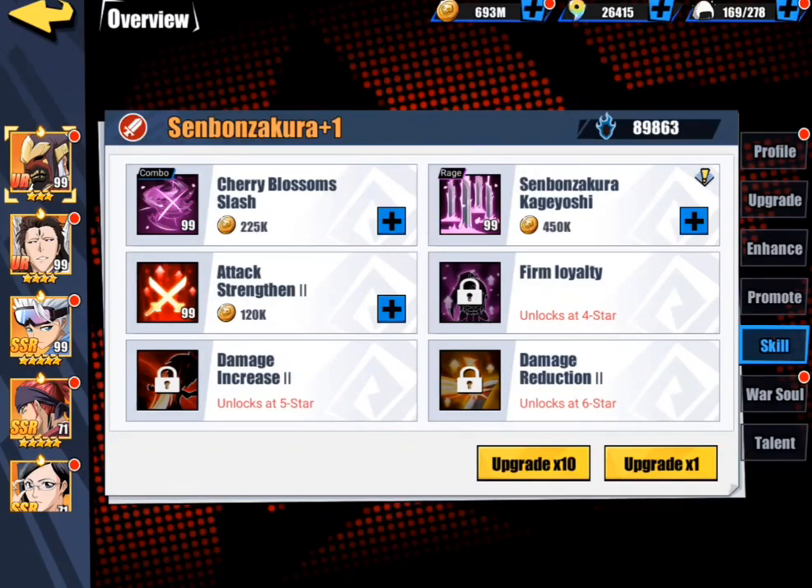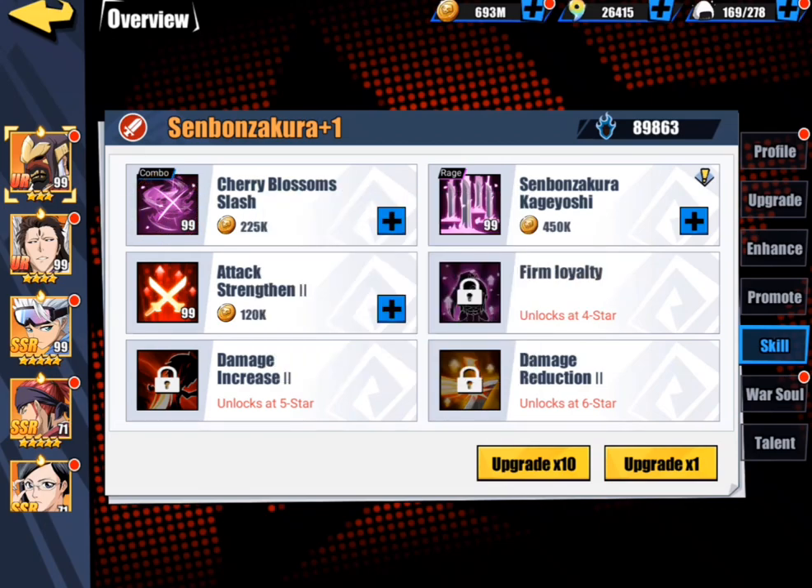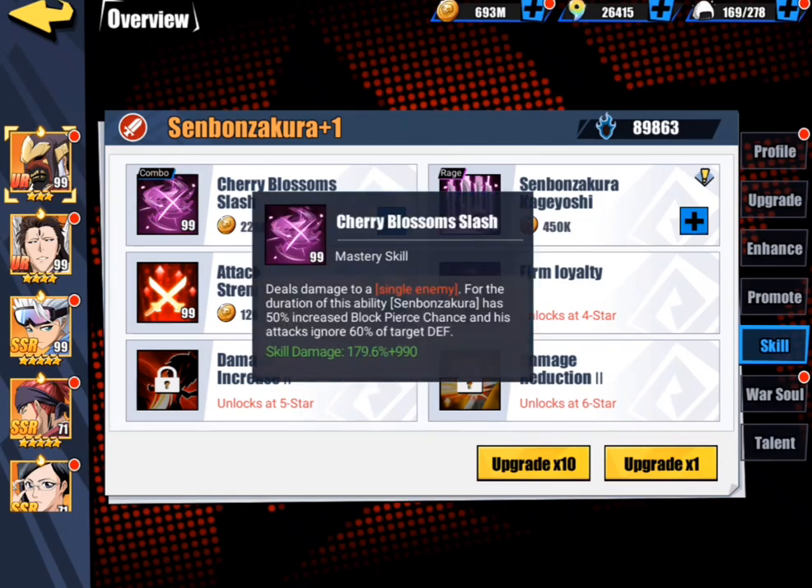So I think the best thing that he has going for him, honestly, the best thing besides his Rage Gen — because he can generate Rage pretty quickly — is his Mastery Skill. Mastery Skill is actually really, really nice. It has a 50% increased block pierce chance and ignores 60% of all the target's defense, which is actually insane. It's almost like a War Soul of the Eye built into the character. So it's pretty nice, it hits about 7-8 times — it's pretty much Byakuya's Mastery Skill, but it ignores defense and ignores block.